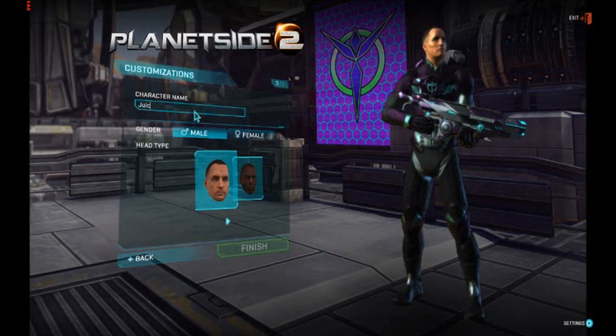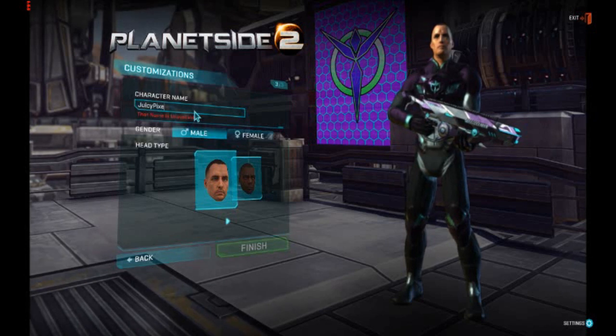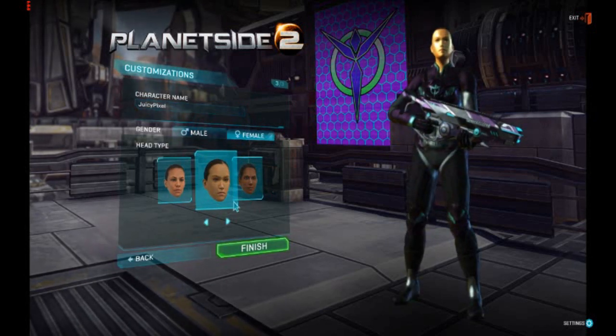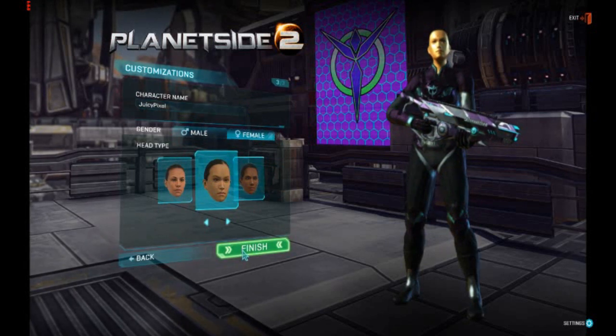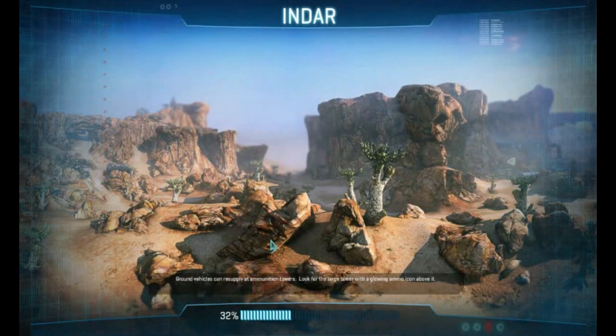Pick your character's name. We're going to go for Juicy Pixel with a capital J and capital P. Got my name and I'm done. I'm going to go female. We're going to go for the old grumpy look. I've got the render distance turned down a bit so you can't really see much detail on your face, but screw that — this is all about gameplay.